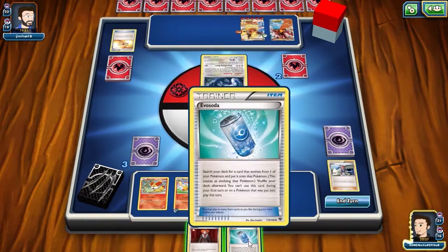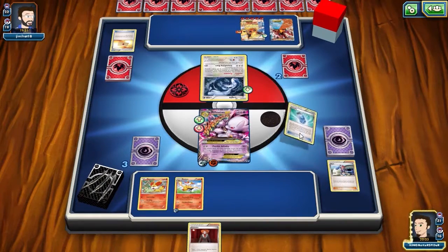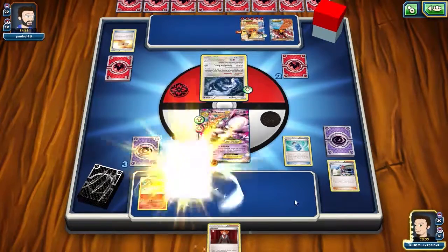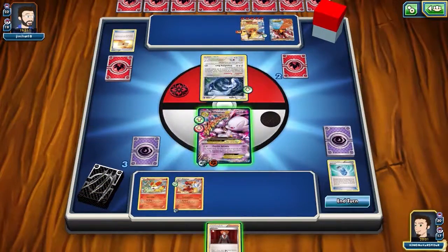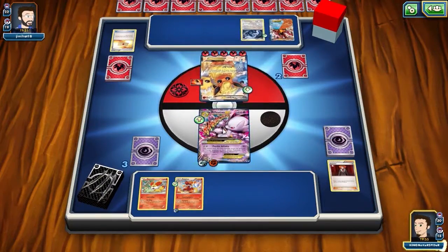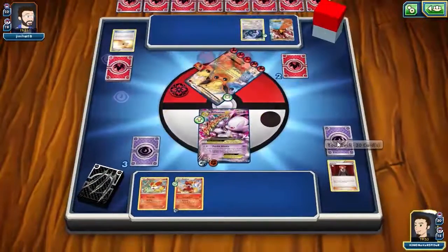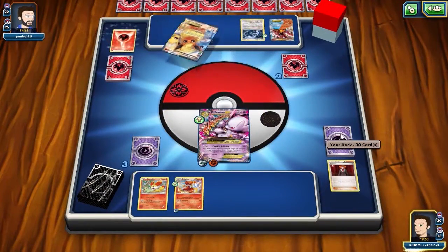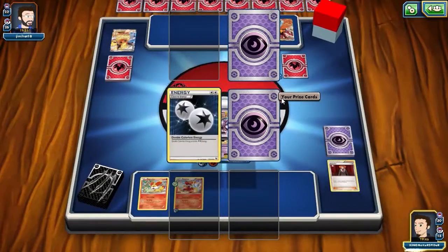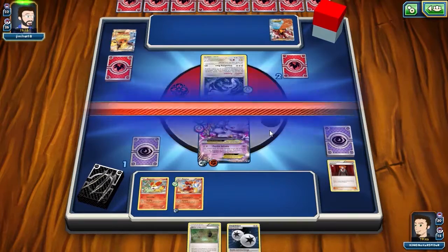Hey, Evo Soda! All right, let's get a Delphox. Twinsies — I have a Delphox too, don't have the Break though. It's not really something I've tried to add to my deck yet. All right, going here for what could be the massive turning point of this battle. There was a point earlier where he had me exactly where he wanted me, and tides have really turned at this point. Hey, there's the Shrine, which doesn't help me at this point.